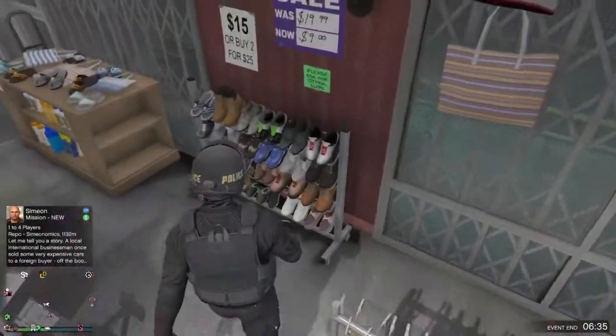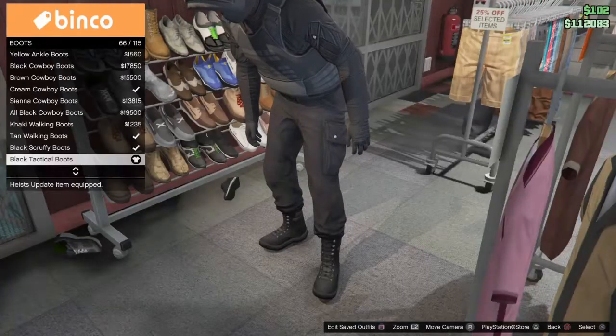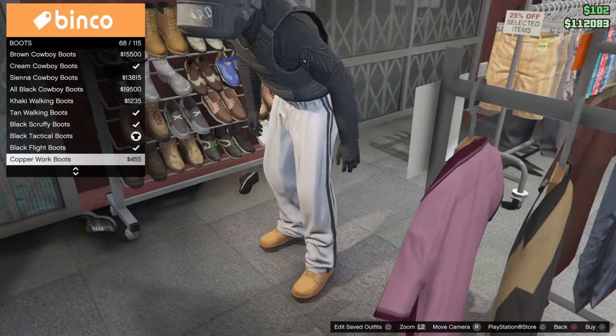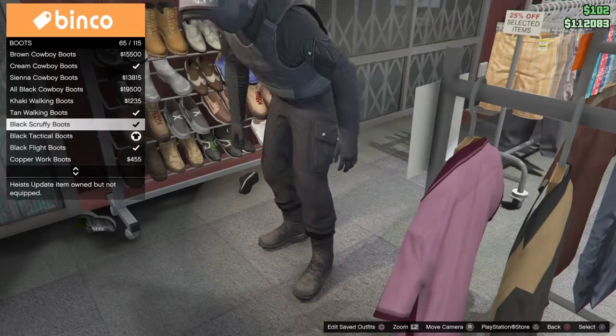Then you want to go over to shoes and put on boots - put the black tactical boots on. You can probably put on whatever you want: black flight boots, or the other ones if you prefer.